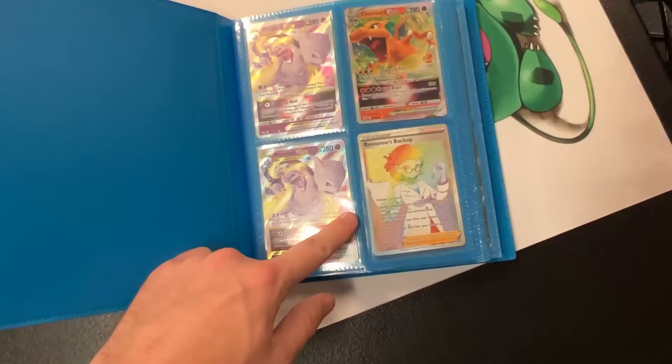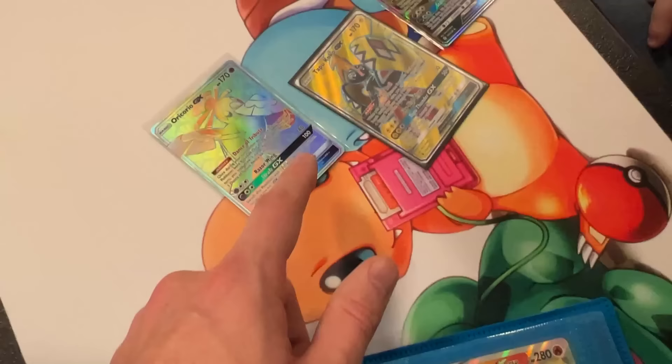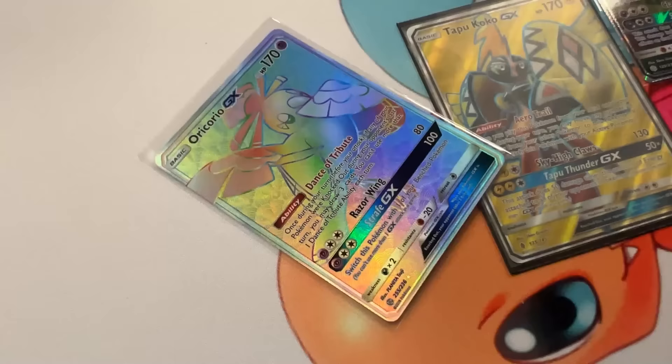We have worked out a deal. The Roseanne's Backup — I actually need that for the Brilliant Stars binder. Roseanne's Backup, and then Mark you can have all three of these. Especially that one right there — is it a deal? It's absolutely a deal! All right, there we go, shake that hand!